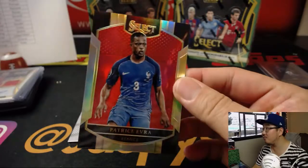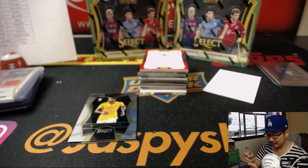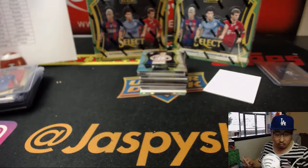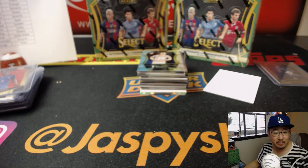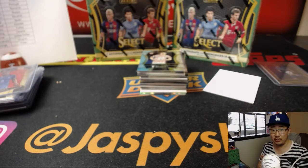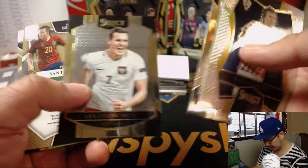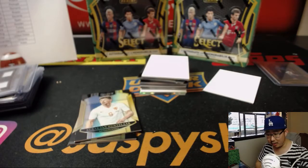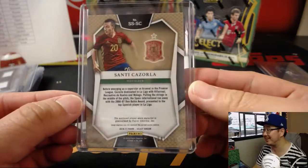We've got Patrice Evra, 138 out of 199 — red for Le Bleu, that goes to Greg. We've got Mats Hummels and Mario Goetze double-team memorabilia. We'll see those guys in the World Cup. Germany plays Sunday morning — 8 a.m. Pacific, 11 a.m. Eastern. Germany vs. Mexico — that should be a big one. Shannon with the Germans. And we got Santi Cazorla, 41 out of 199, relic. I think the Spaniards arbitrarily add lisps everywhere — if there's a rule for that, let me know.